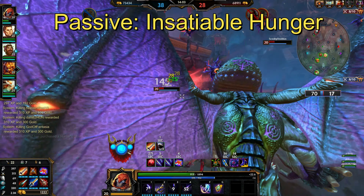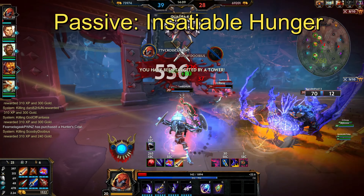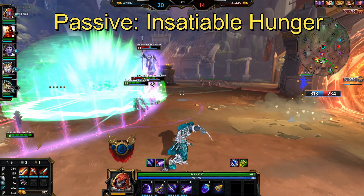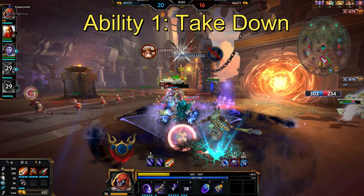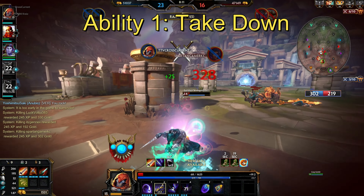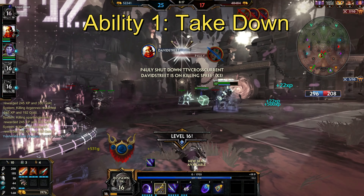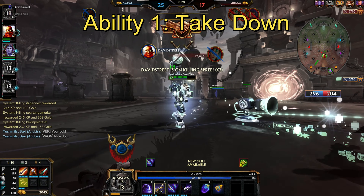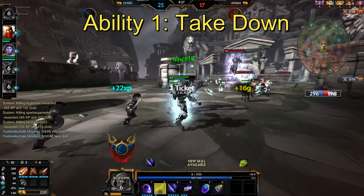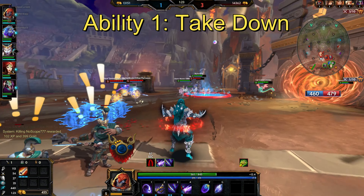Bakasura's passive gives him 7% attack speed per stack and 5% movement speed per stack for 10 seconds, with a maximum of three stacks, whenever he gets a kill on an enemy god, minion, or anything else in the game. His first active ability is Takedown — a leap ability that can deal damage, but I would suggest using it to escape. It's tempting to use it offensively because when you land it does 10% more damage to enemies around you for the next three seconds, but I would still suggest escaping and using Blink if you want to leap aggressively into fights.